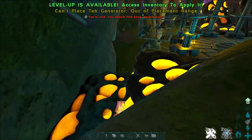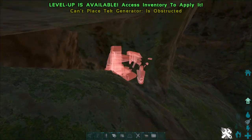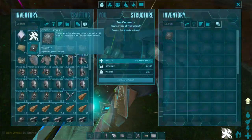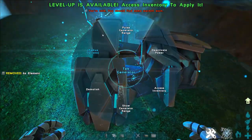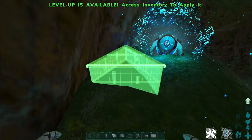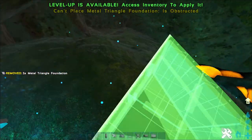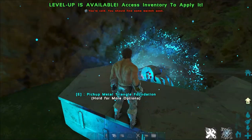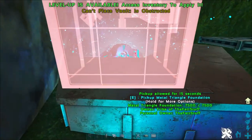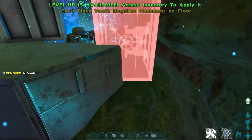Once you're in the tech generator range, always put your generator on the ground, never on a foundation. Generators are tougher than foundations — if someone blows the foundation your generator goes with it. My favorite setup is to use triangles to wrap around the generator so you can still reach in to add element, then place three vaults around it. The vaults are still usable without picking them up, they block line of sight, and if the foundations blow the vaults drop and help seal the generator in.